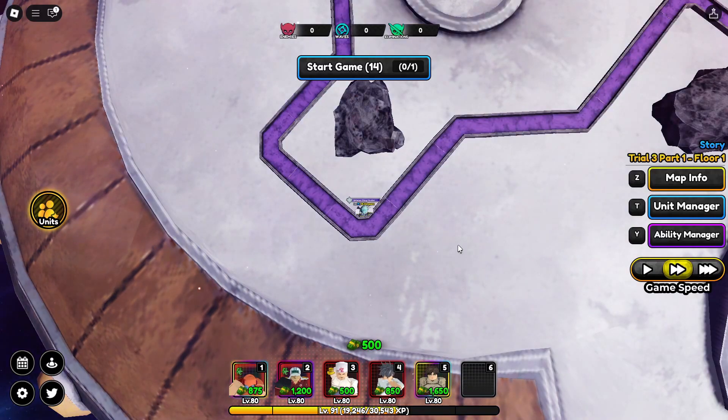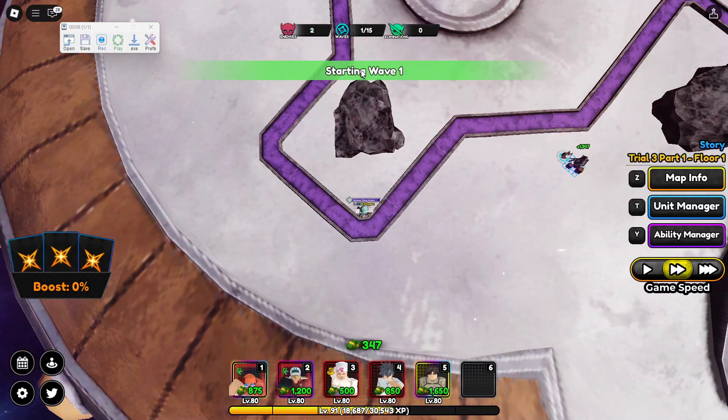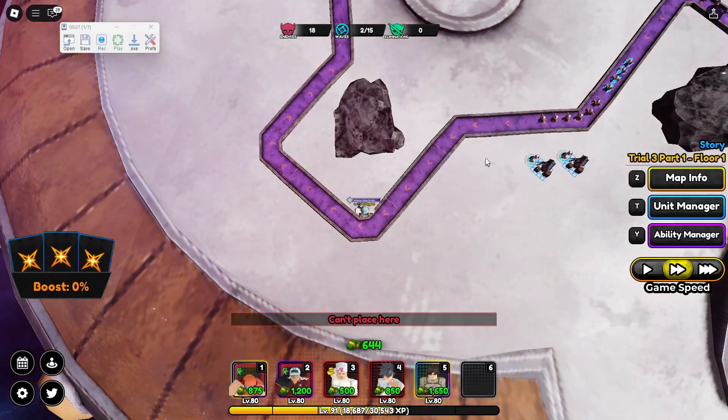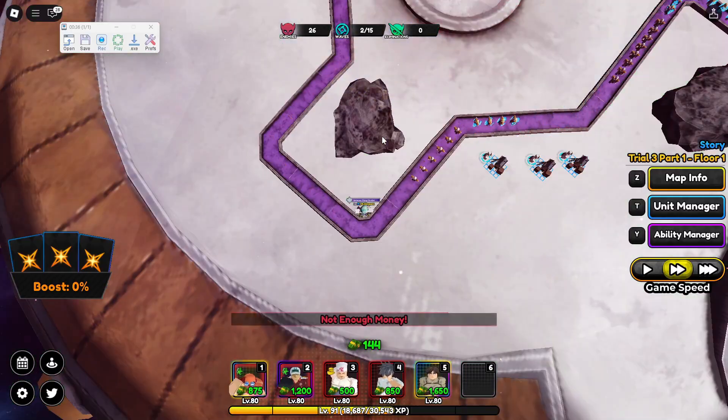I'll show you how to create this macro. You're going to need Tiny Task. On wave zero, place your farm unit and start the game. After wave one hits, wait until wave two arrives, then place your next two farm units down so you can farm.